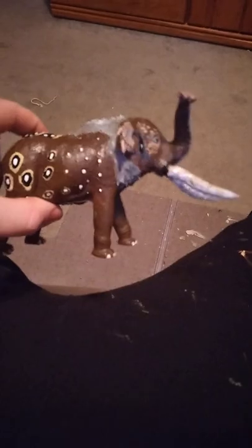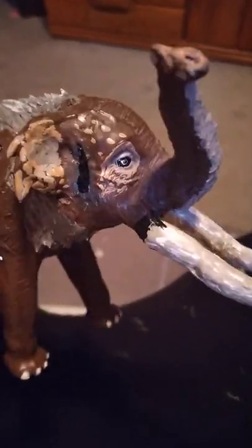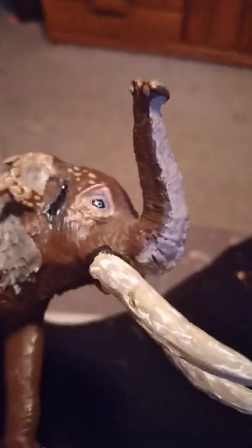I gave him the mane, the ears, a little bit of the ridges on the face. I made the trunk, and then I made tusks — little tusks inside his mouth.